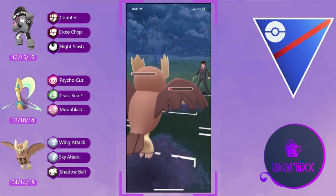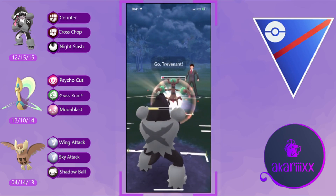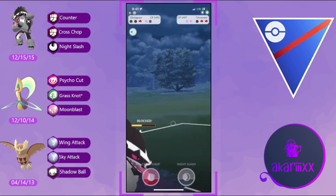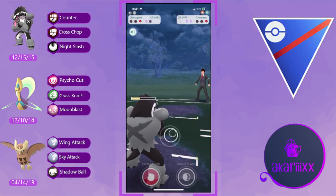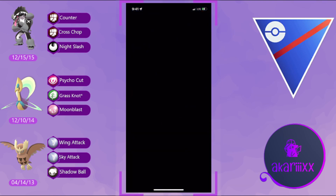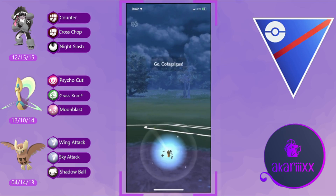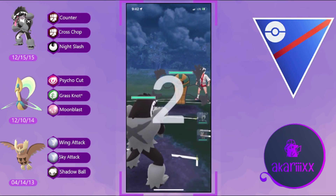Obstagoon still has about 50 HP and two shields — absolutely deadly. We get to back-to-back Shadow Balls and Galarian Stunfisk is in Counter-down range. Noctowl has done its job getting Galarian Stunfisk extremely low. Trevenant comes back in at low HP too. Obstagoon double-resisted Counters — Counter down Trevenant, Counter down Galarian Stunfisk. Obstagoon calls game. GG to the opponent, well played.